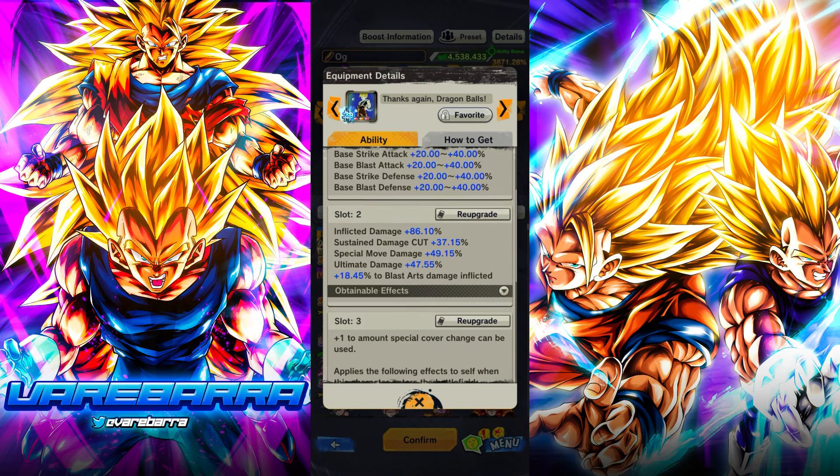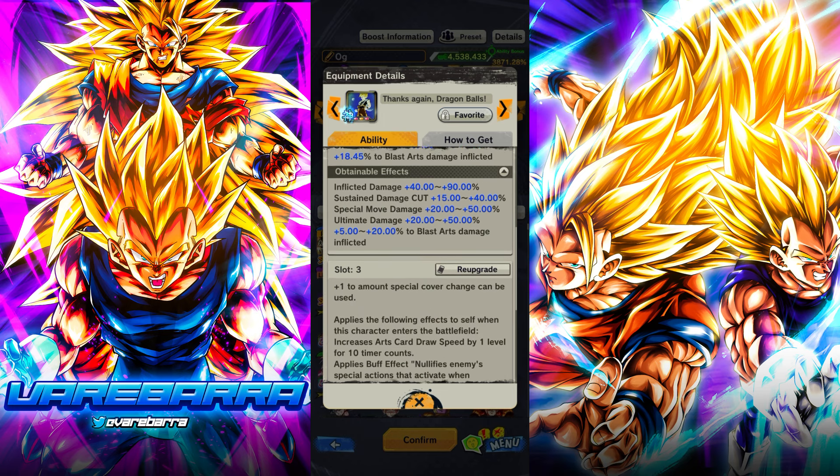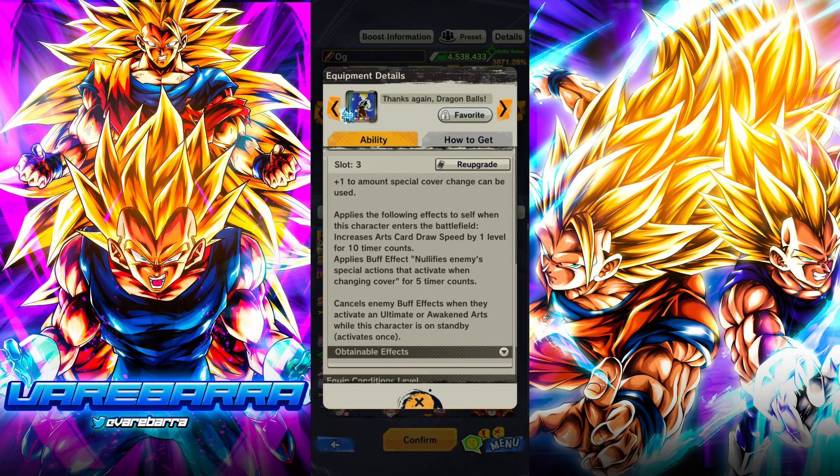By the way, if you guys didn't peep anybody's breakdown videos, I've been out all day so I couldn't do one. But essentially it's giving him a Zenkai buff and HP in that first slot. This middle slot I'm debating on maxing out if he impresses me. It's giving him 90% damage inflicted, 40% sustain, 40% damage cut, 50% to your blue card damage, and 50% to your ult damage. On top of that, 20% to your pure blast arts — which is very nice. I think it's going to be a better multiplier than pure because it's blast arts damage, not blast damage.